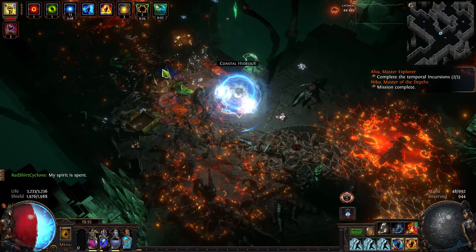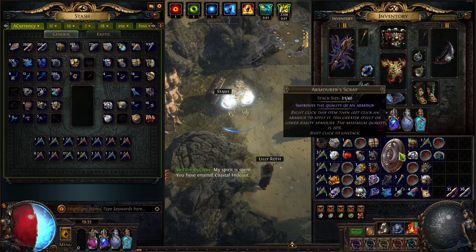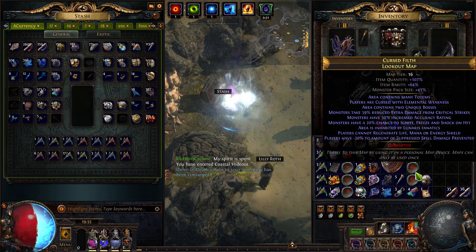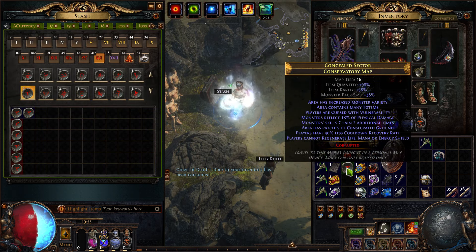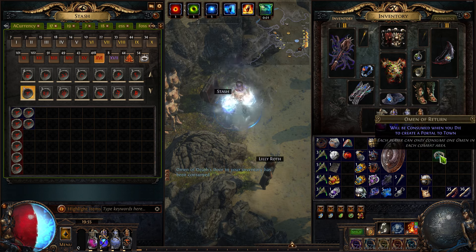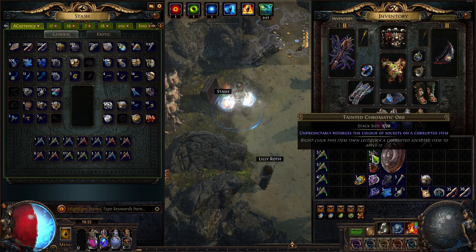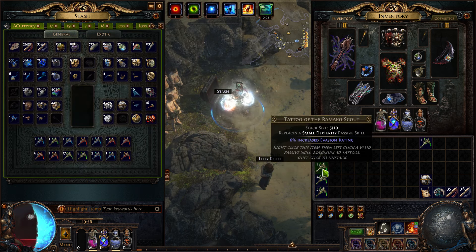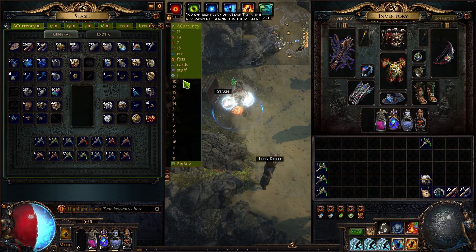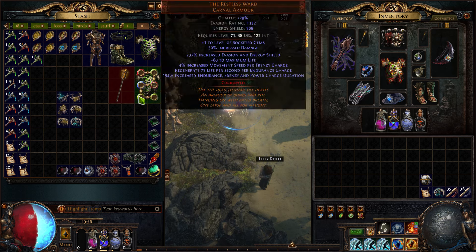That was a disappointing T17 — I got a one divine Squire, what is that? These maps are all pretty thick when you use the guarantee-maximum-quantity strategy. Got a bunch of tattoos. Let's run a little bit more content — let's go into the Delve.